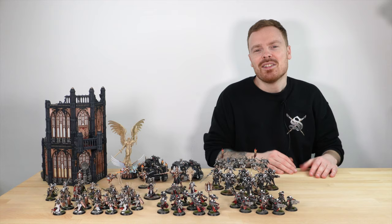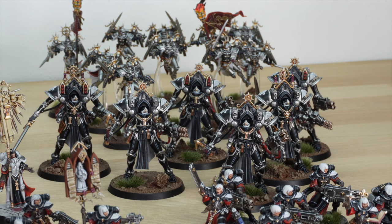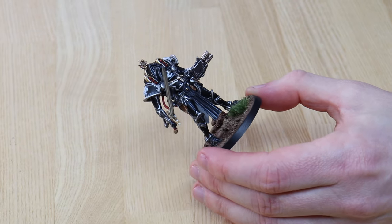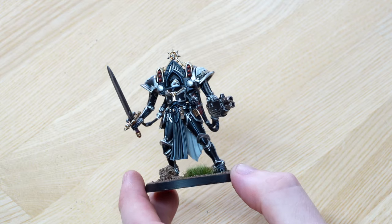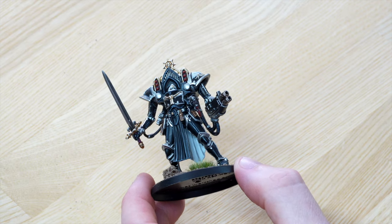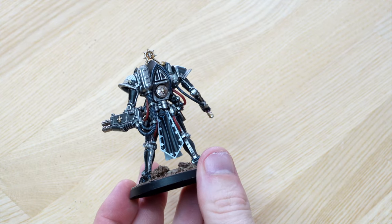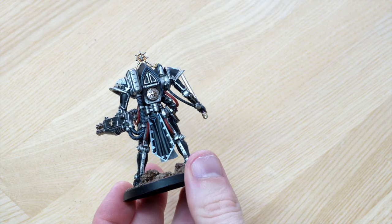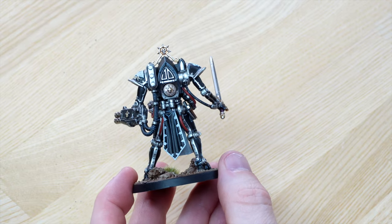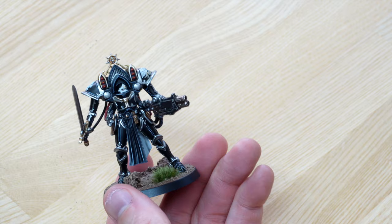The Paragon War Suits are a fairly newer kit to the Adeptus Sororitas range. I really love all the little bead and filigree details across the surface of the model. There's a multi-melta and a huge power sword — I love the fact that the blade is almost shaped like a fleur-de-lis, which is just awesome. Moving around the back, there's an almost cape or tassel with intricate detail work around the perimeter. All the metallics are fully highlighted, and I love the use of red on the cabling to add a warmer tone.